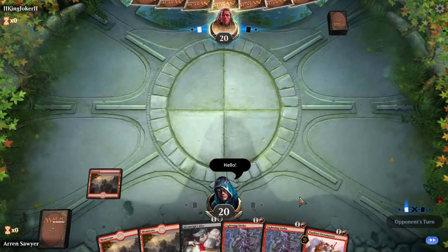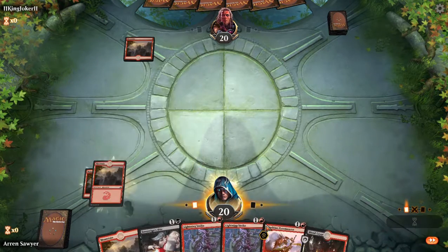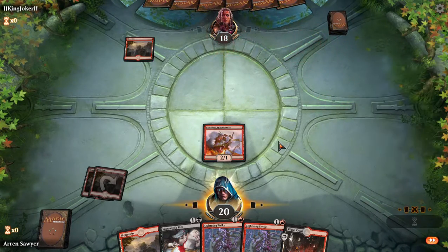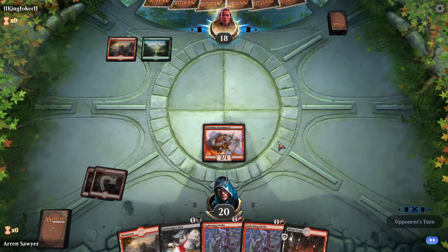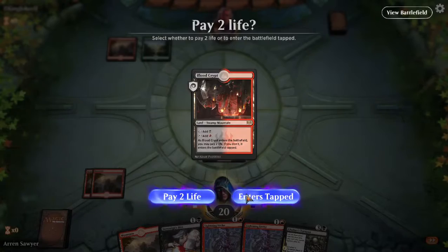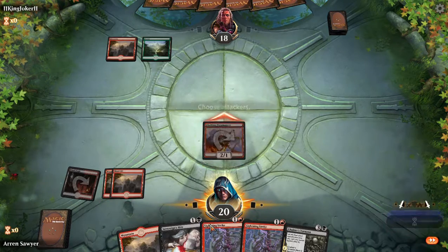I have ten black mana sources and I drew one — I don't need to play it yet though. I'll play this, he takes two damage, then he either bolts it or I block one of his creatures, or I do tons of damage with it. Either way those options are fine. Looks like I'm doing damage. Blood Crypt tapped because I don't need to do anything with it — I can save that till end of his turn if necessary.